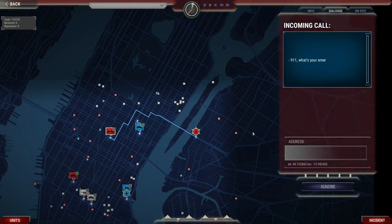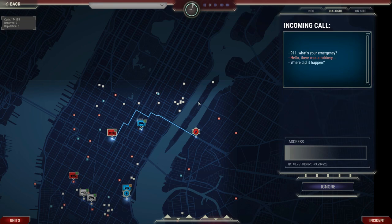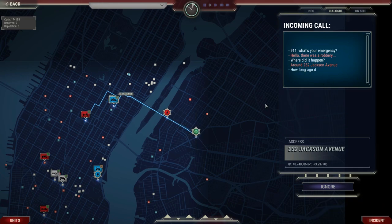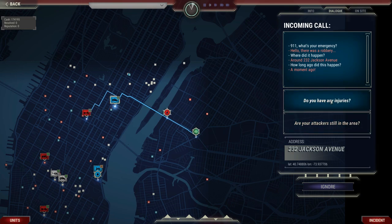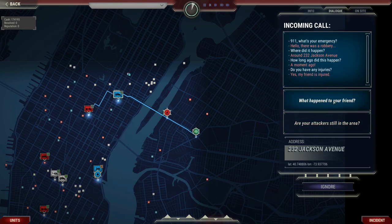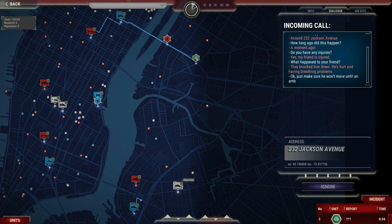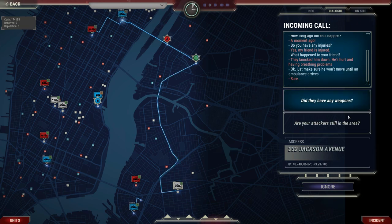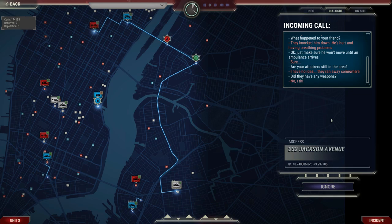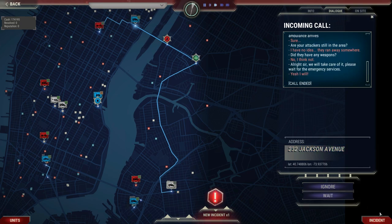Now we're getting a 911 call. "911, what's your emergency?" "There was a robbery." First thing you want to do is always get the address. The caller confirms it just happened, so we're going to get our cops rolling right away — I've already sent a police van over there. The caller reports a friend is injured with breathing problems after being knocked down, so we'll need to deploy medical services as well. We ask if the attackers are still in the area; they ran away and had no weapons. We tell the caller to wait for emergency services to arrive.